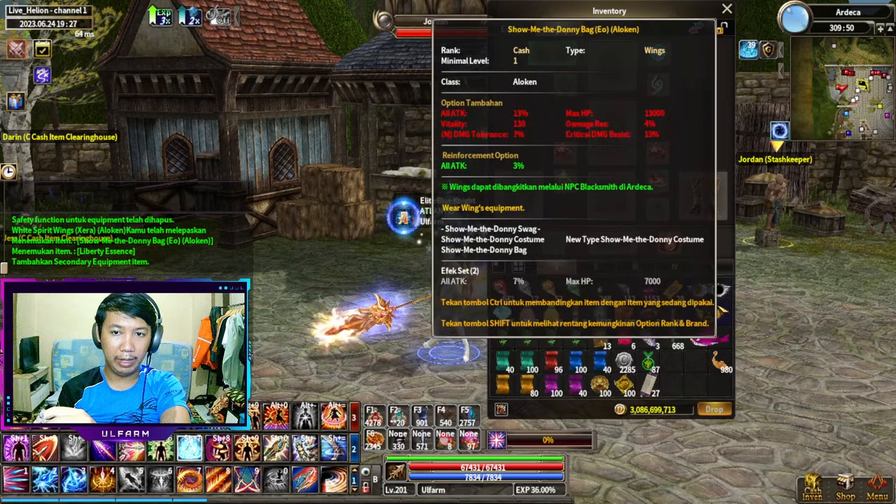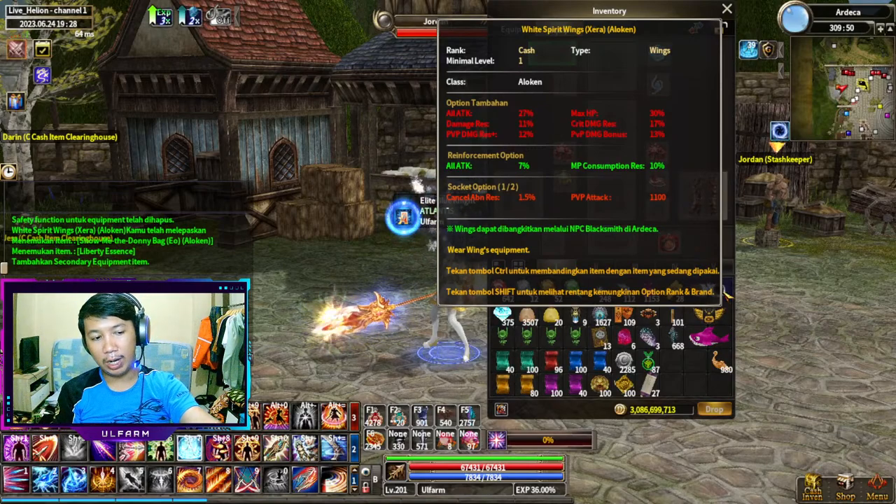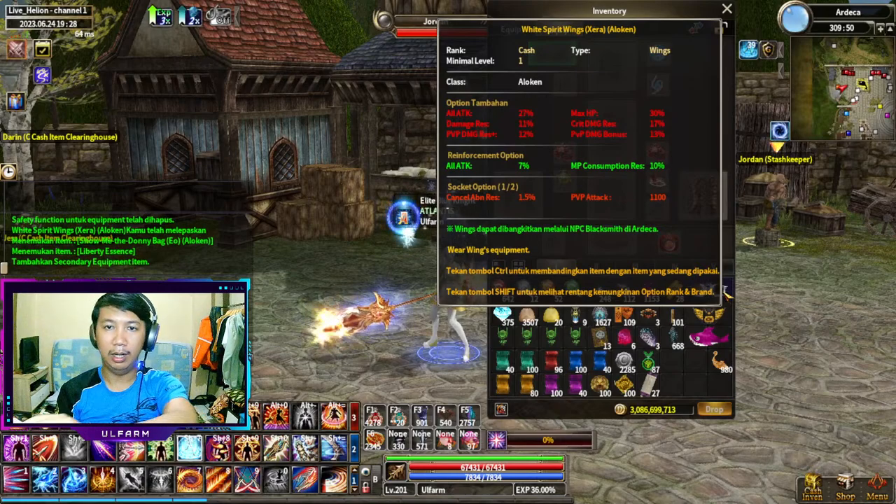Lihat nih bedanya ya. Kalau untuk di IO, dia itu nambah reinforce option. Reinforce option itu 3% dulu untuk yang IO. Terus pas di sera, nambah lagi reinforce option-nya. Nambah all attack-nya jadi 7%, naik 4%, sama nambah MP consumption rest. Jadi pengurangan penggunaan MP kalian, atau mana point kalian, 10%.